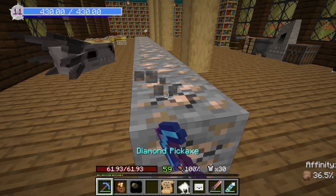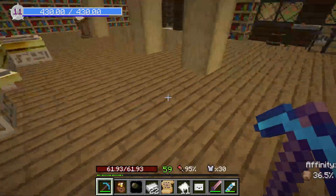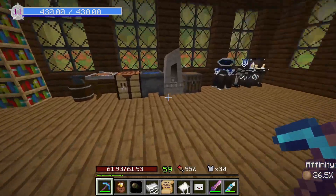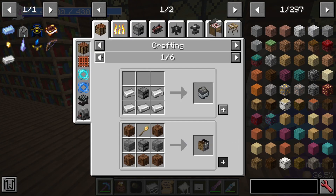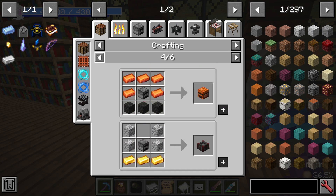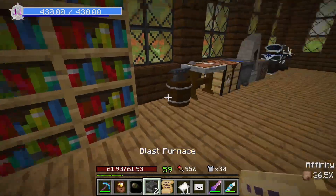We shall get iron. There we go. Over to here — use that for use. Make blast furnaces. Blast furnaces — and that gives me two blast furnaces.